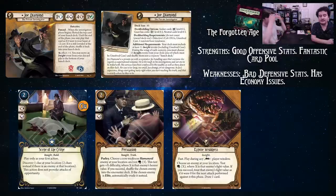Scene of the Crime: great success with this one. Sometimes it misses, but when it hits and you have an enemy at your location you just grab the clues then kill the enemy, or someone else drew that enemy and you just grab the clues. Works with Pathfinder and Shortcut. Persuasion: parlay, choose a non-weakness human enemy, test Intellect 3 with plus X difficulty where X is the enemy's horror value. If you succeed, shuffle the enemy into the encounter deck; if Elite, automatically evade instead. Can do things, but you probably want to kill enemies most of the time.